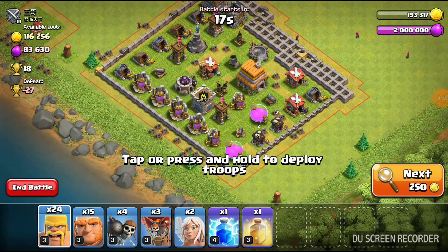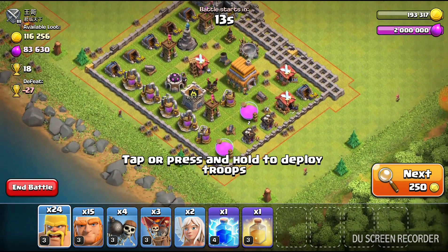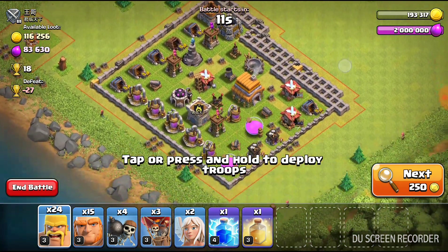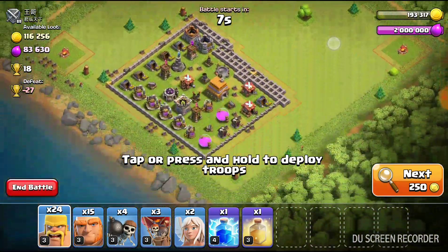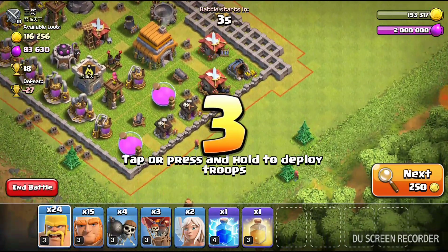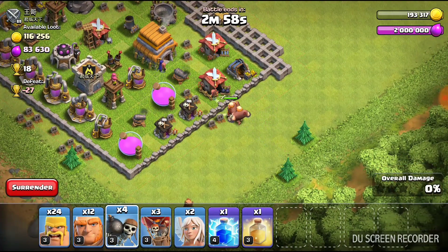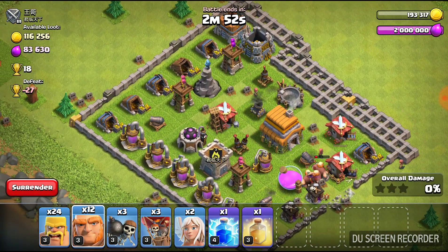Okay, so we ended up finding this one. It's only got about 116,000 gold to its name, but with the amount of walls that they have set up and this person has a few on the outside, we're just going to go ahead and jump right into it. Because this doesn't look like it's going to be too terribly difficult to kind of get in and take what we need.